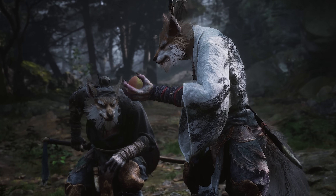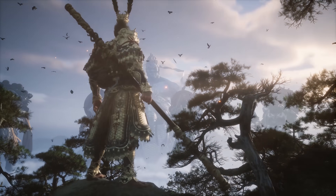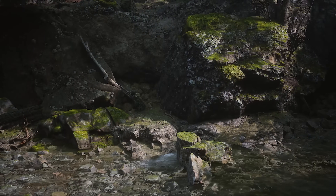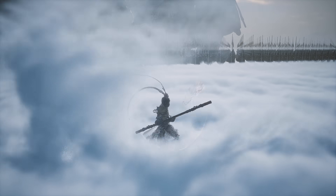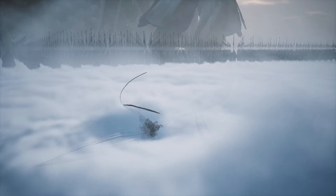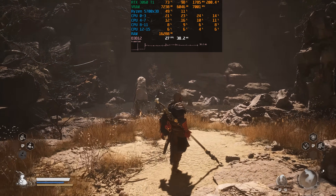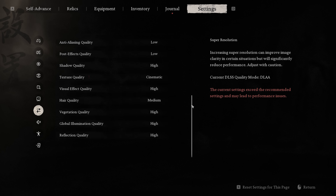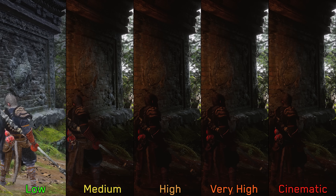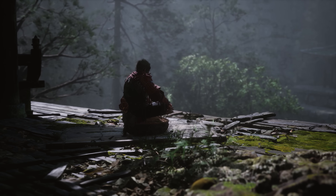More Unreal Engine 5 games are being released this year, and the latest addition is the highly anticipated Black Myth Wukong. Much like Hellblade 2, Black Myth fully leverages all the capabilities of Unreal Engine 5 to deliver truly gorgeous visuals — rich environments, stunning lighting and global illumination, and great visual effects with a level of interactivity unseen in most recent titles. In this video we'll do a deep dive into each graphic setting to find the optimal balance and squeeze out as much performance as possible without significantly sacrificing visual quality.